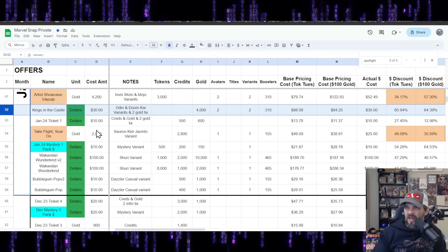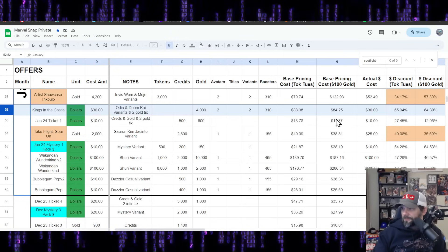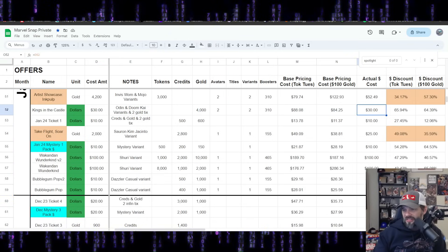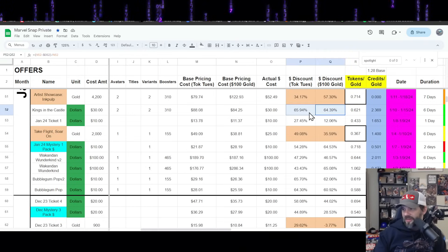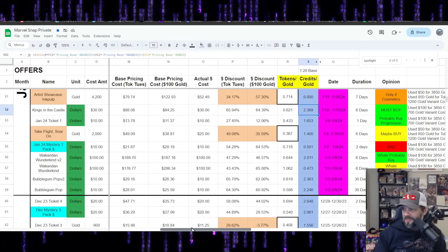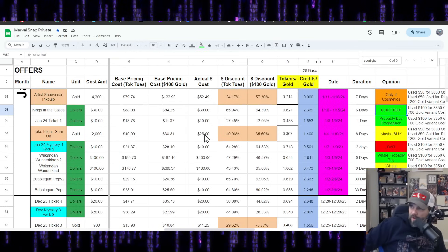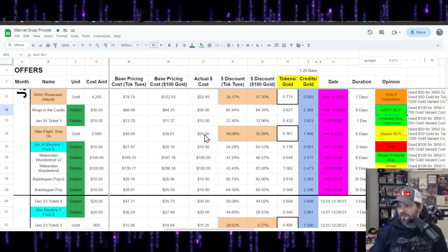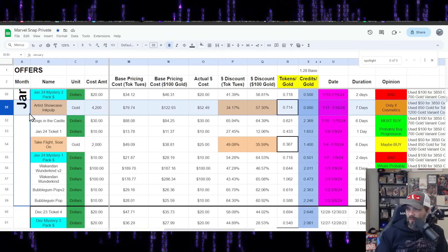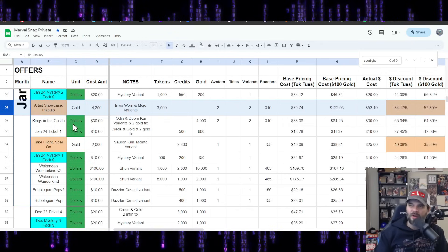Kings in the Castle — the Odin/Doom variant — $30 US for 4,000 gold. Base pricing was $84 to $88, actual cost $30. Huge discounts: 64 to 65%. Credits-to-gold is 2.4 — this better be a must-buy, and it is. $30 US — I don't call this a whale must-buy. This has got your dolphins covered as well, and anybody who maybe splurges every once in a while. Definitely keep an eye out for this one.